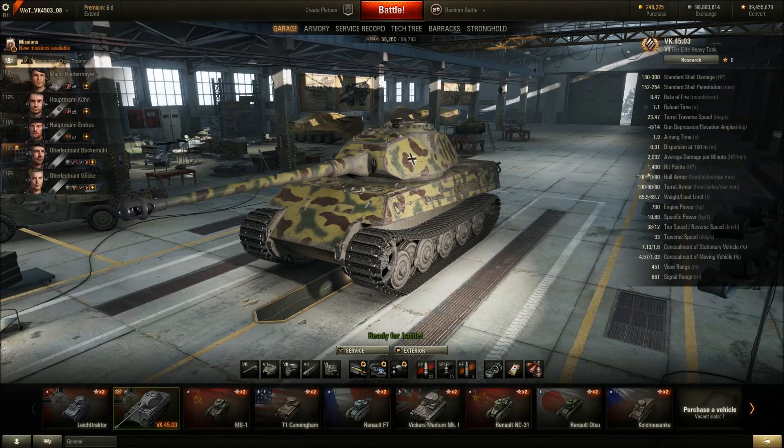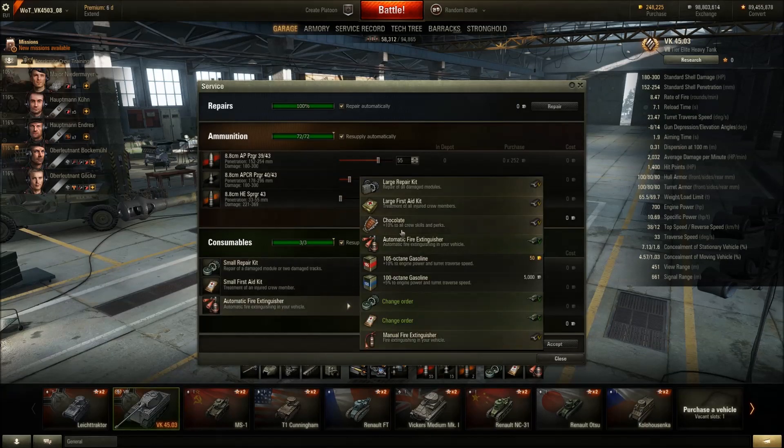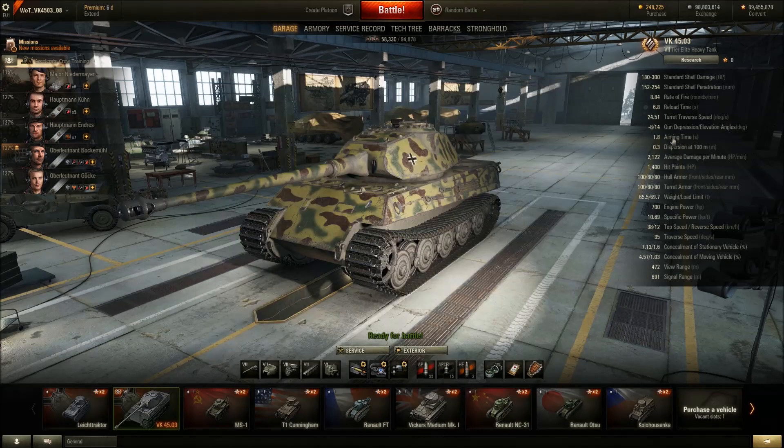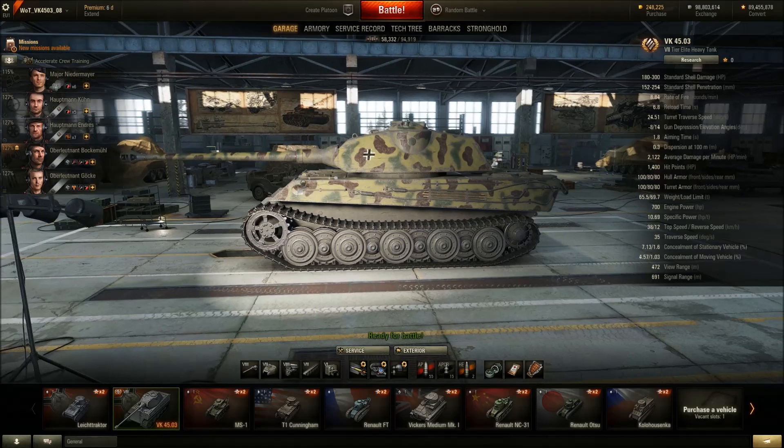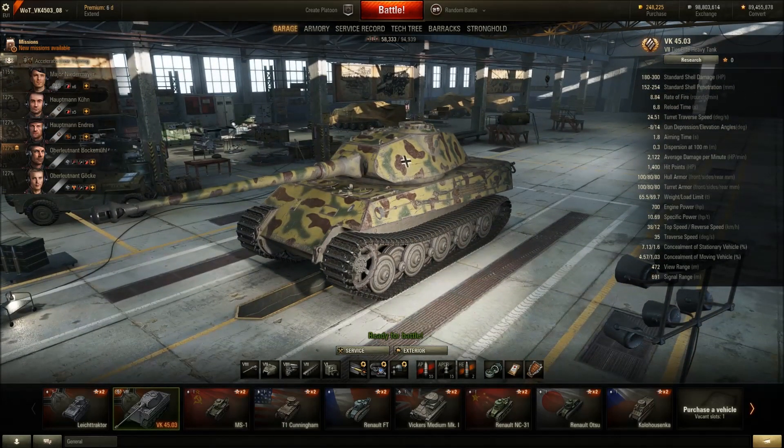This heavy tank has 1400 hit points — 100 less than the Tiger 1. The gun stats look good: 1.9 aim time and 0.31 accuracy. With chocolate consumable it improves to 1.8 aim time and 0.30 accuracy. For crew skills, I'd recommend the usual Six Sense on the commander, then repairs, followed by Snapshot and Smooth Ride.